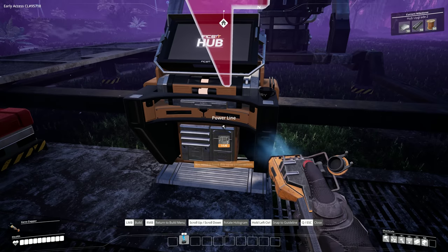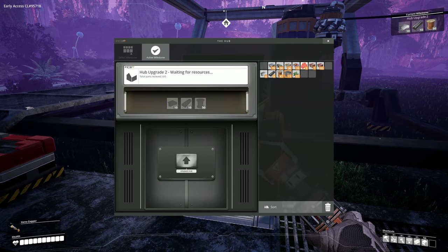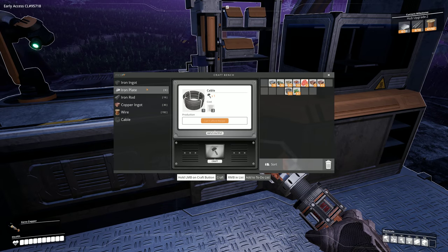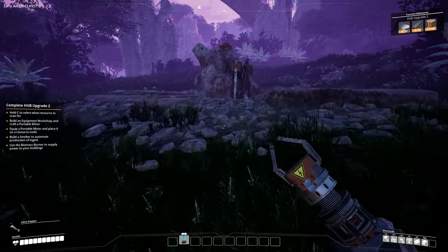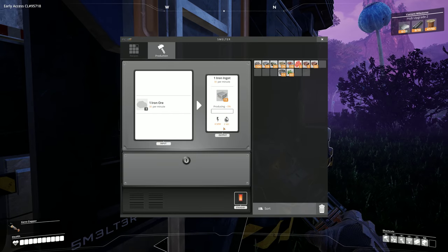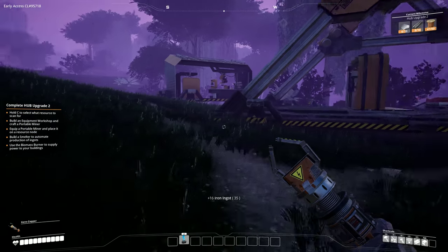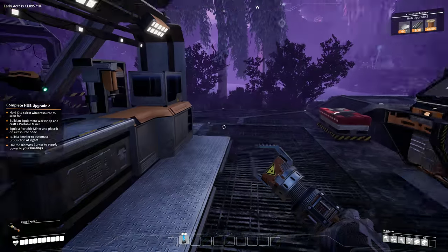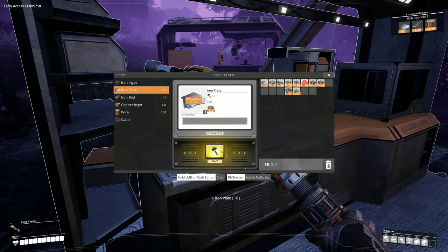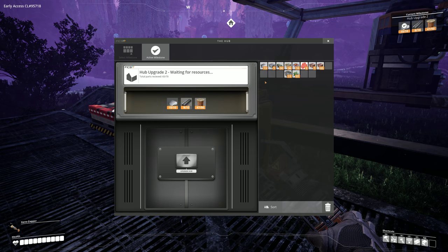What do we need to upgrade this thing? I think we have everything. Why is it telling me the power is no good? Oh, because I had it still selected. Let's fill this up — rods, plates. Need to make a few more rods and plates. More iron in the smelter. Grab all. Grab those ingots. Make some plate. We need a couple rods.